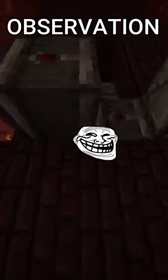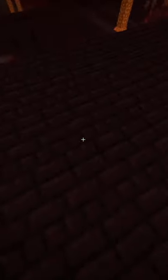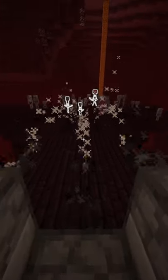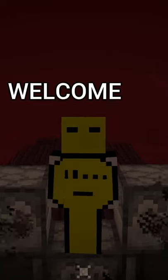That's a lot of observation. Three dispensers placed here. Close everything off. Place a lever, fill the dispensers with arrows. Boom. Automatic machine bow. You'll love them.